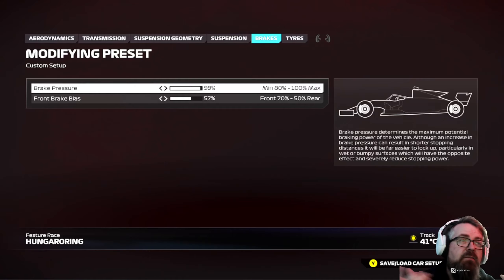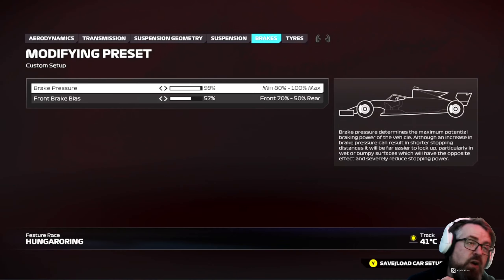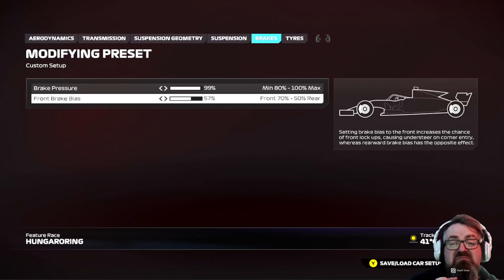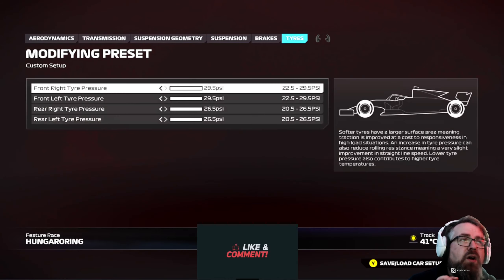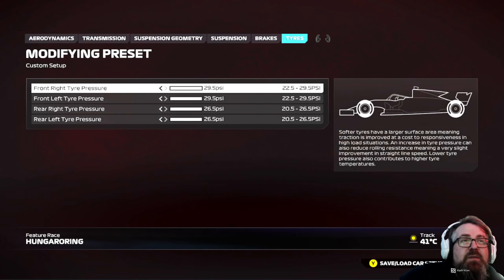The brakes: gone with the magic 99% brake pressure and 57% front brake bias. I do change the brake bias during the race. There are one or two heavy braking zones — turn one and turn two — and then the rest are light brake zones, so I change this back and forth. This only applies to ABS-off users; ABS-on users, run wherever you like. Auto tyres and shock, going max pressures — you're surprised at that, aren't you?